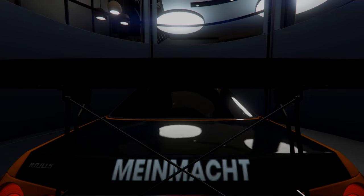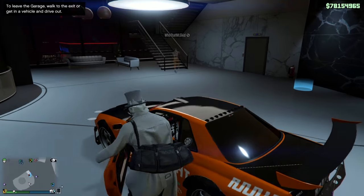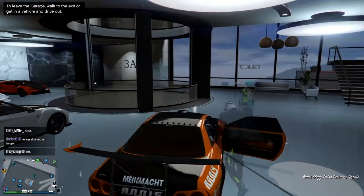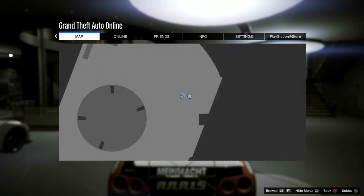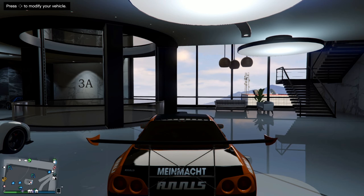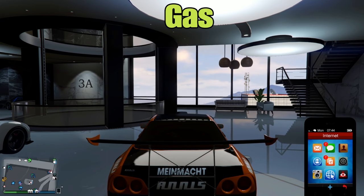What you want to do is have the car you want to duplicate in slot number six inside garage three or garage two. You also want to have at least one LG Custom right next to it in slot number five. Get your friend in the passenger seat. You want to hover on Internet on your phone and hit gas, okay?